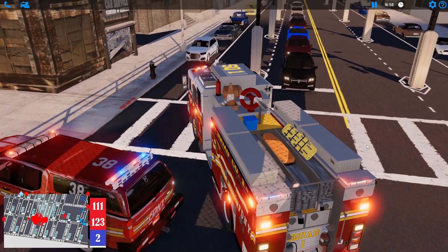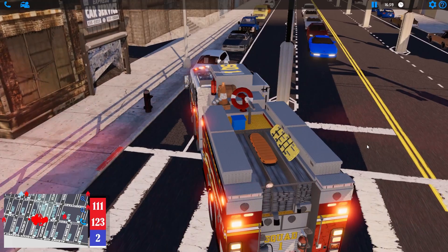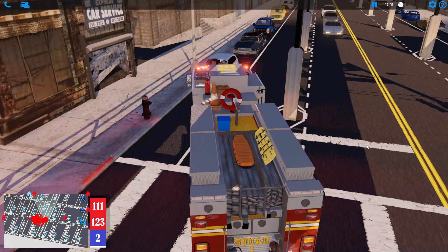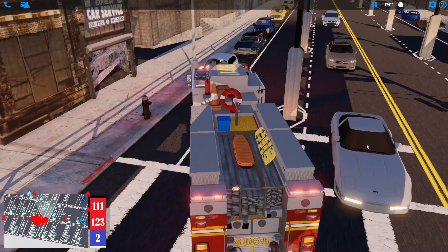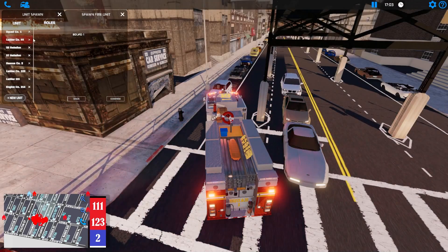When you have the Q siren going, that is the ultimate siren — it means some serious stuff is going down. Let's park Squad 1 right here — he could be the first engine for the second alarm response. So we need three more engines and two more ladders.